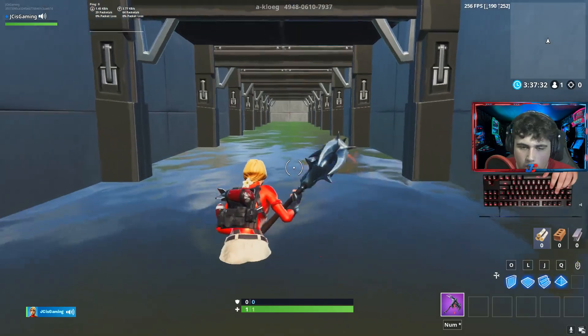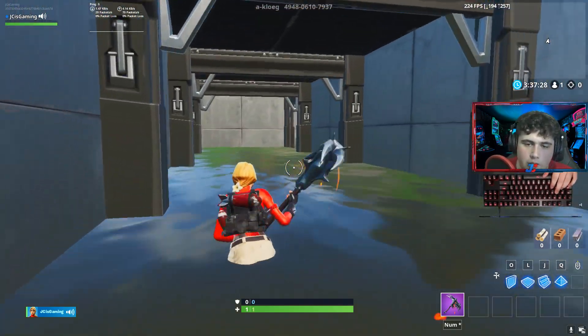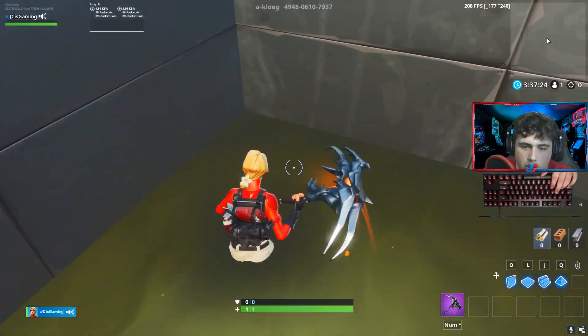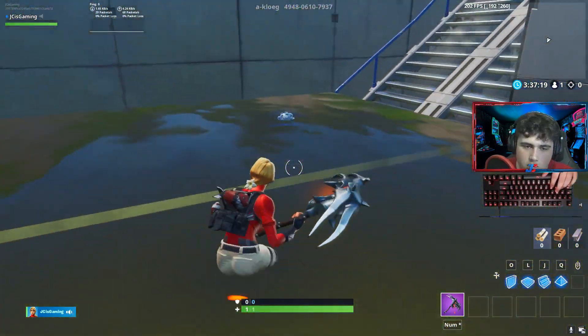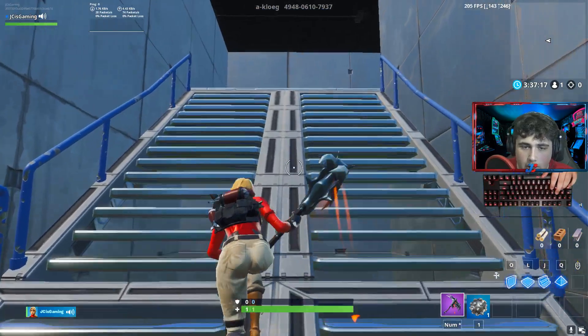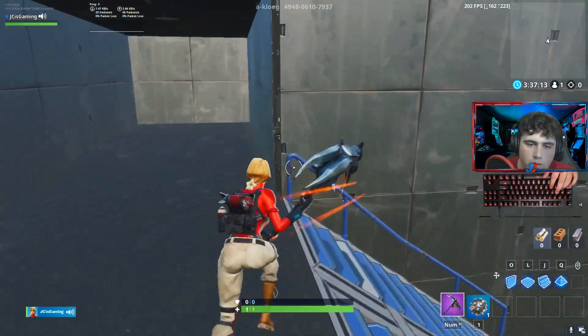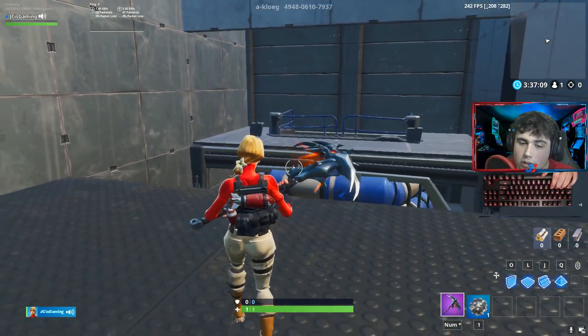Now you're going to get into this hallway and run straight forward. Up ahead you'll most likely want to take a right, but instead go to this corner right here and drop down, then drop down again. Pick up this impulse grenade. This part is pretty important — do not go down there. Go right here. You have to make this jump; if you miss it you're going to have to respawn.